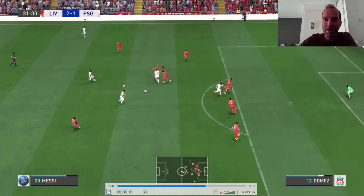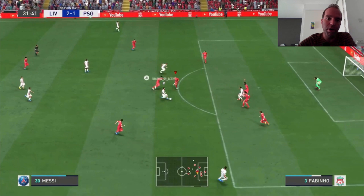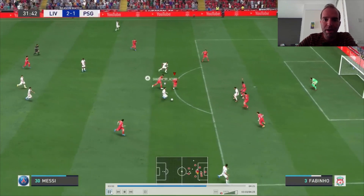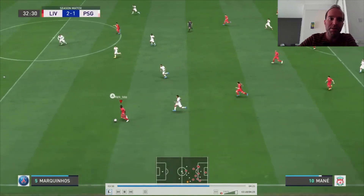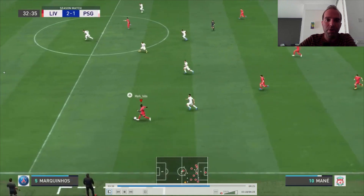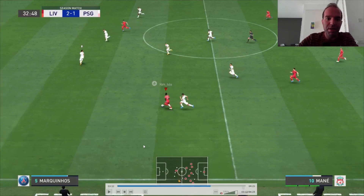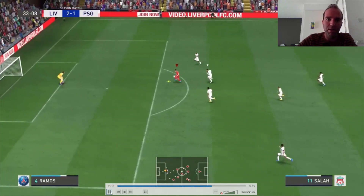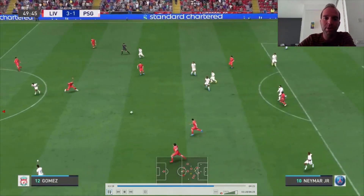My opponent is going to attack again. You can see all the defenders — Trent Alexander-Arnold, Robertson, Van Dijk, Konate, and I switch to Fabinho. Firmino and Jota have high work rate — high attacking, high defensive — so they come back as well. It's really crowded there and we were able to block the ball, then build another counter-attack. With the forward runs and the long ball tactics we are using, Salah makes the run by himself — I give him a lofted through ball — and another really wonderful goal for Salah.